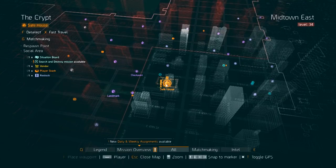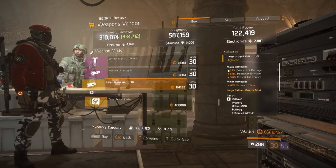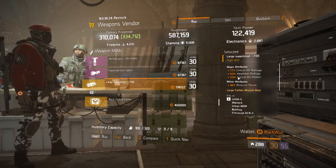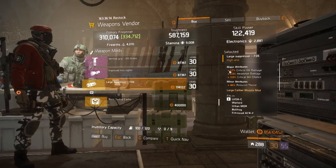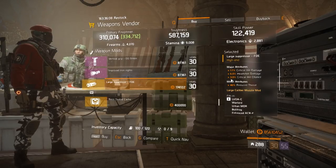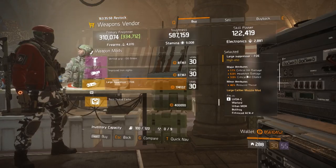Moving on to the next item — head to the Safe House Decrypt weapon vendor and you'll find a mod: the Large Suppressor. This one is pretty good. It has 70% critical hit damage, 6% headshot damage, and 3% critical hit chance. Critical hit damage is 17 out of 19 max, and everything else is actually max. Definitely recommend this for PvP and some PvE — don't forget to grab this at the Decrypt Safe House this week.